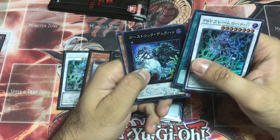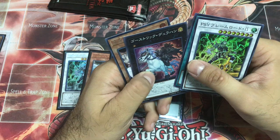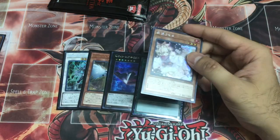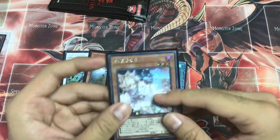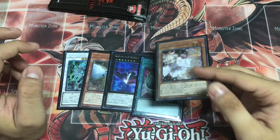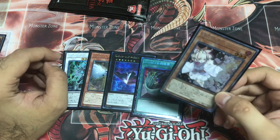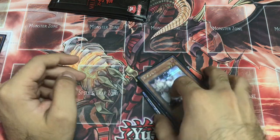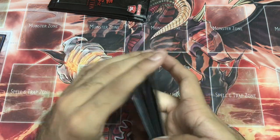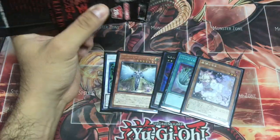Ghost Street Dullahan — Secret Rare. Oh yes! Yes! Secret Rare Ash Blossom! I just swallowed my tongue! Two for two! Two for two — this is amazing!